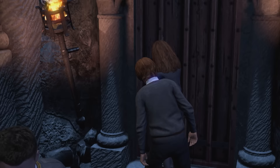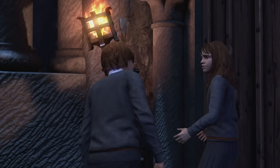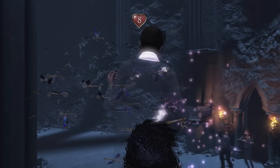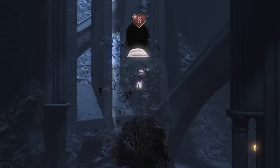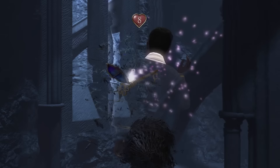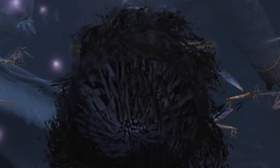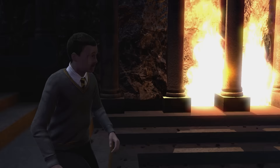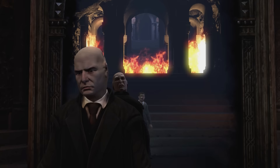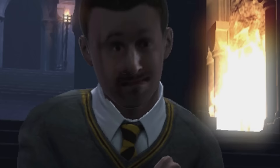We've skipped a lot of the story because we're already at the end of the first movie. Off we go to fight Voldemort! But first we need to get past a locked door with a million flying keys — we're looking for a big old-fashioned one, probably rusty. Ron, you're eleven, why do you sound thirty-six? This minigame is a snore — you just float around as still as a statue while using your body to stop keys from flying by.